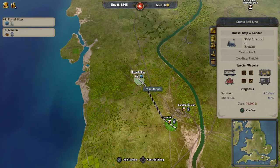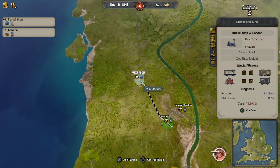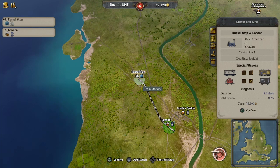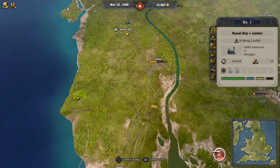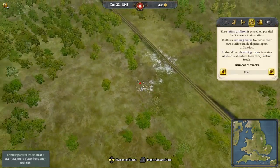We are just waiting on 18 more thousand dollars, give or take, and we're going to throw a train on the Russell stop. That should start bringing in wool and milk, which should be quite helpful. We got to get some goods coming in here. So there's our train — we need 80 goods, so we got to get on it. We'll put that there and we'll go ahead and build our gridiron over by Amos and Terminal.